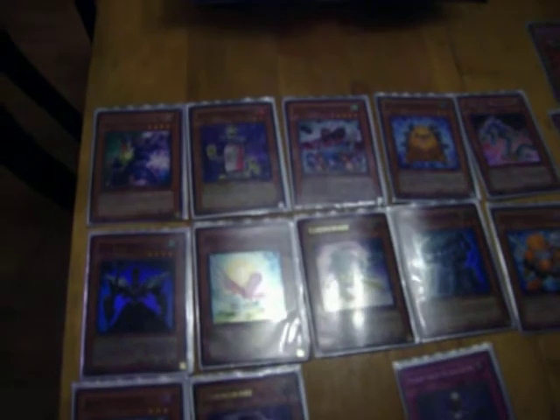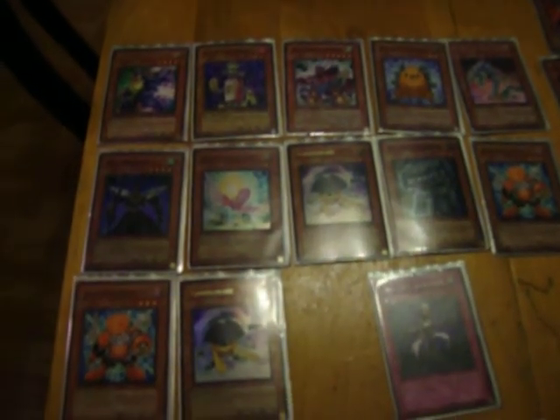First, the Yusei section. Hyper Synchron, Nitro Warrior, Quick Draw Synchron. As you can tell, I couldn't add too many of the Synchrons, but I put in Quick Draw to make it so that it could effectively use every one of his cards. A lot of level 1's to use all his cards. He also has traps including Scrap Iron, 1 for 1, Scrub Derade, all that. That was the Yusei section.